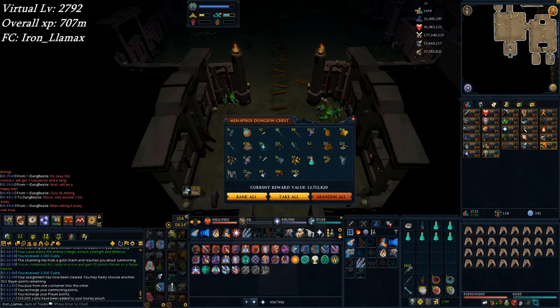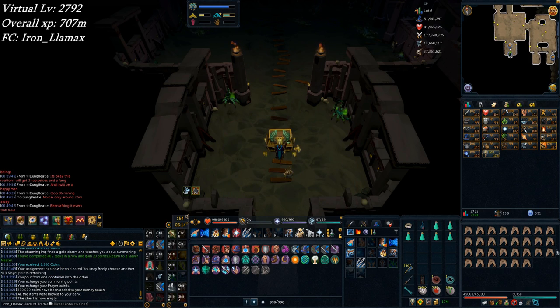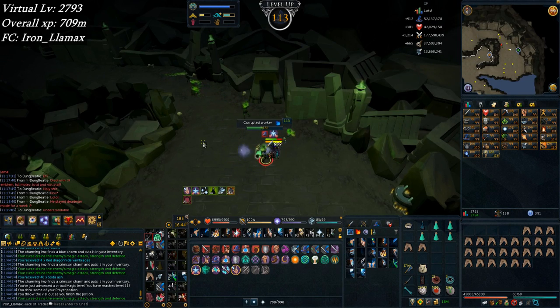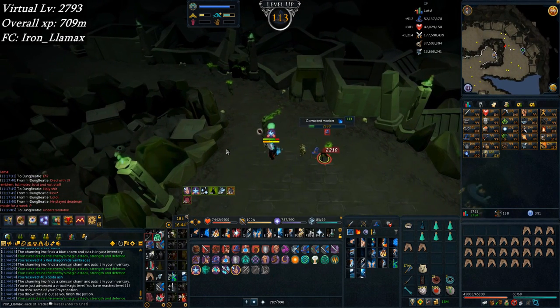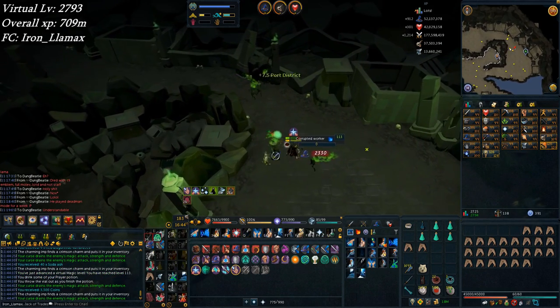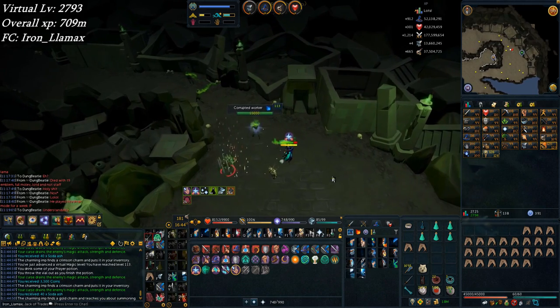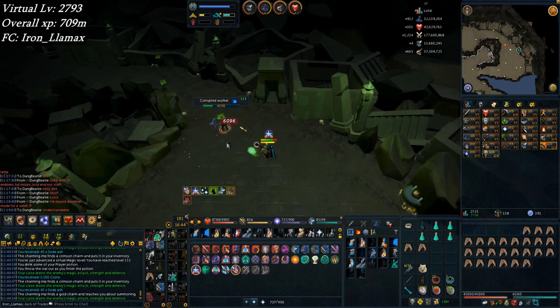I don't know how bad this is gonna be for my bank, but I want some of these items — the gold bars, the prayer potions, the alchables, the summoning foci. So I'm just gonna click it. Got some organization to do. Nice, magic level 113. This is my third corrupted creature task back to back to back — I'm honestly kind of sick of these guys, but they're pretty good XP so I shouldn't complain.